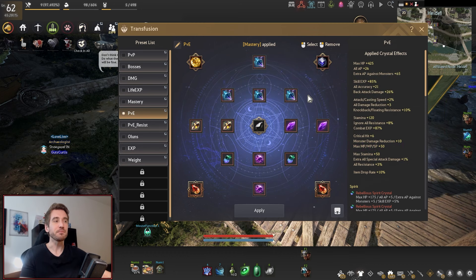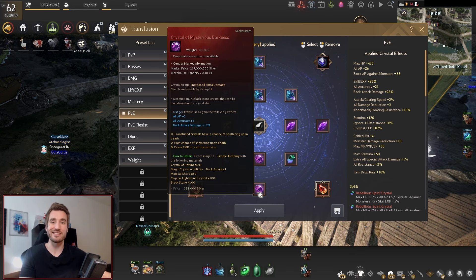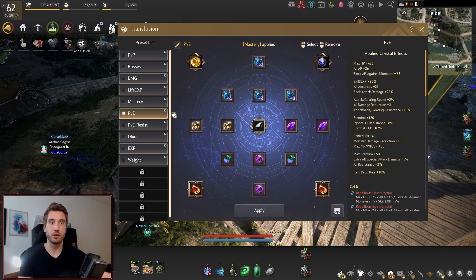Depending on where you're grinding, if you want back attack, use Darkness. If you are grinding places where you don't get back attacks — for example, pillar spots — you can use Corrupted instead. There's still a note about accuracy: make sure you have enough accuracy. Even if you don't see the miss indicators, it doesn't mean you're not missing. Miss indicators don't show up on crits or back attacks. Use gameth.com to check your accuracy. If you don't have enough, put a Viper in, but it shouldn't be necessary as long as your add-ons are sorted.